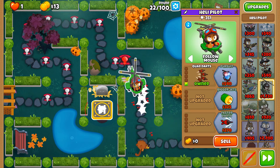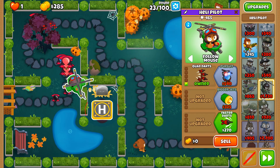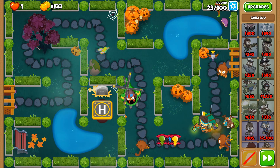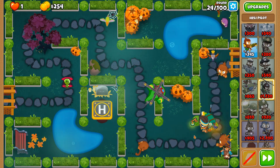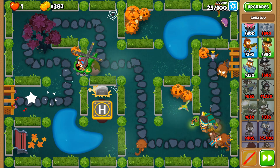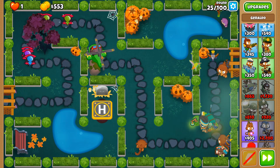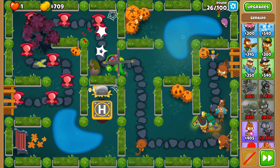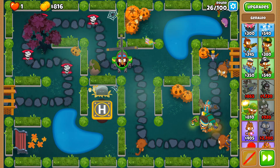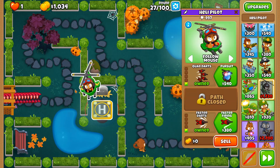Quad Darts is where we're going next, then Faster Darts after that. You're probably wondering how we're going to deal with round 24 — it'll cost us 55 overall, so we're placing a stack of old nails at the end of the track so we don't have to spend more money than necessary. Round 26 is here — some of these pink bloons can be a little annoying, but we'll clear them up. Next we're going to Faster Firing.